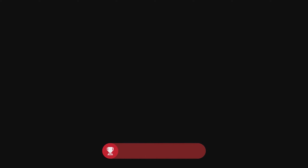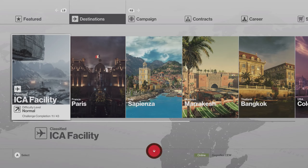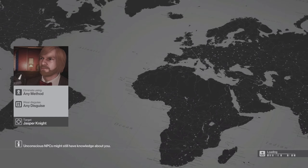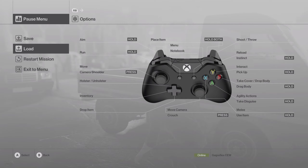Now, sadly there is no load function. Skip this cutscene, or watch it if it's your first time. We're going to go to Destinations, ICA Facility, go to the Final Test, go to Play. Once it loads, press skip the cutscene, go to Load, and load up the manual save.